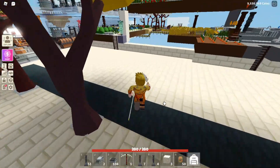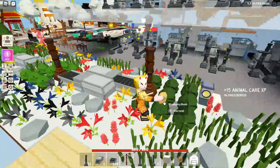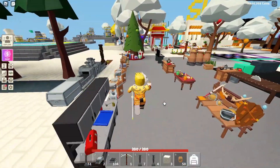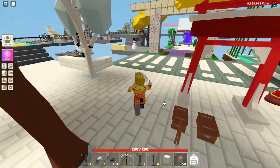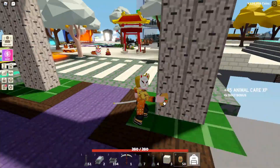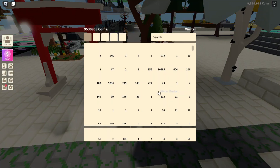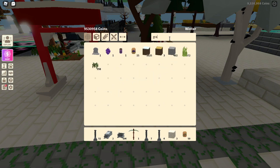I took all my grass area away, so I have no idea where to put the dragon fruit seeds now. I just removed the whole grass section from my island. I'm going to have to place some grass down real quick.